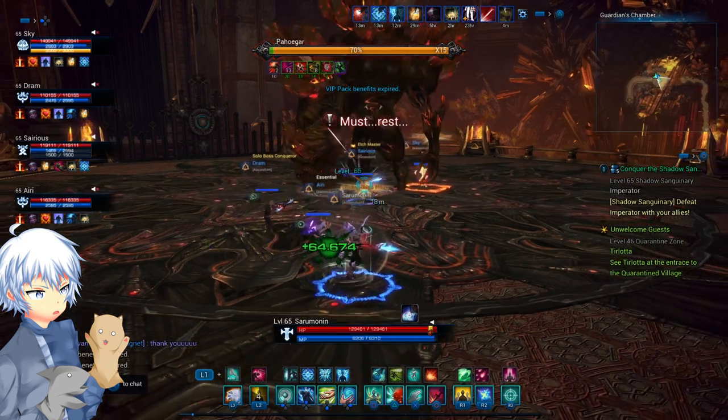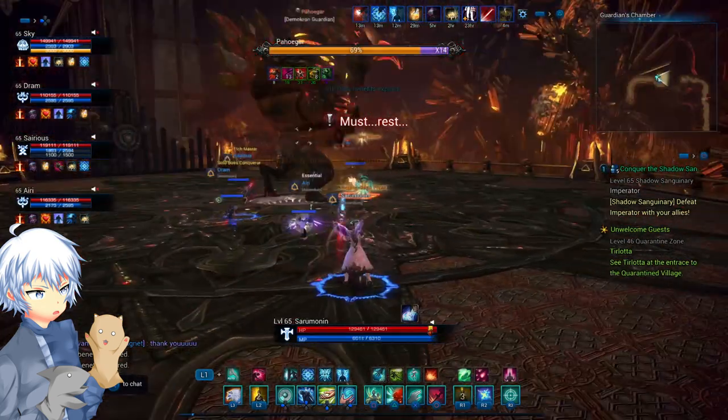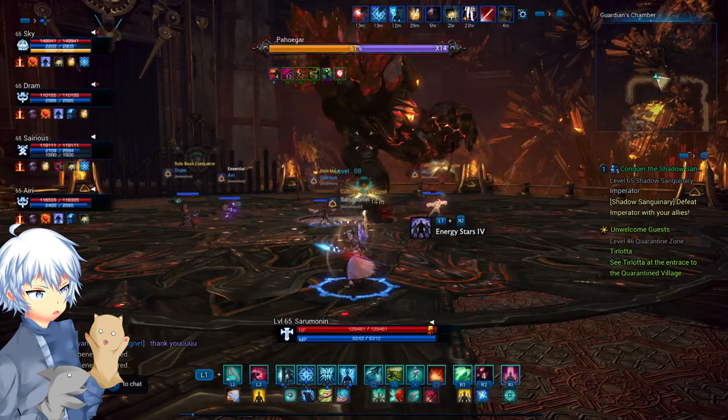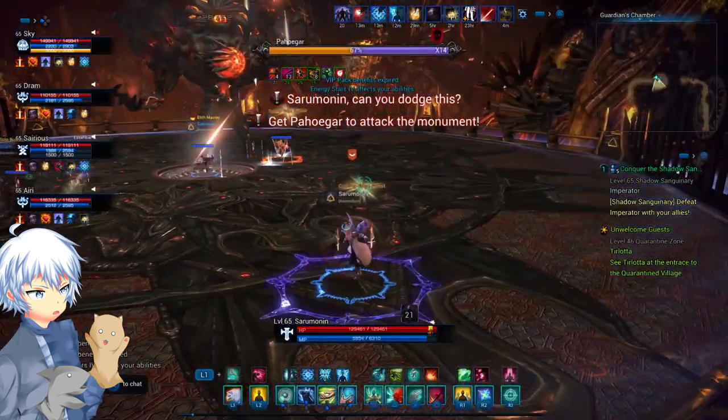The rush attack — he'll take his arm off and charge at the person with aggro, just smacking everything in sight. Tanks, if you block before the attack has started, you can stop him from moving.